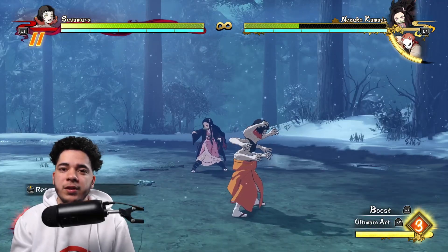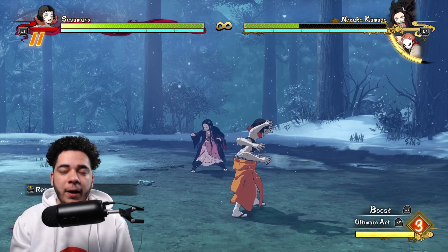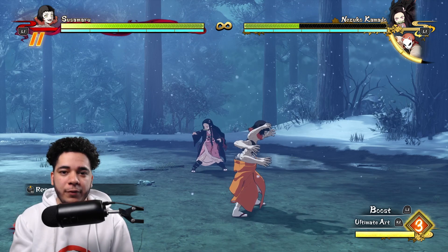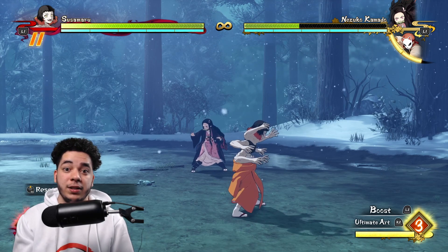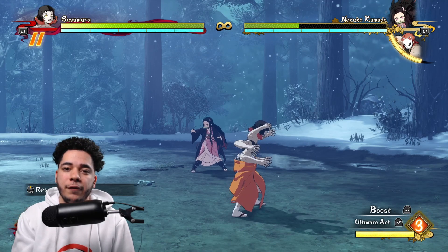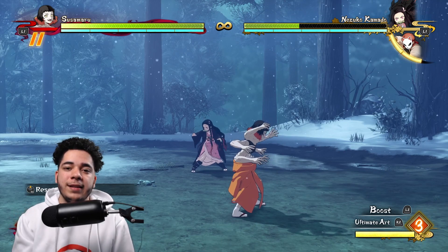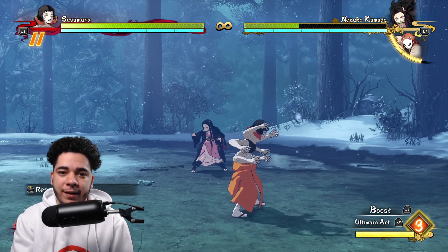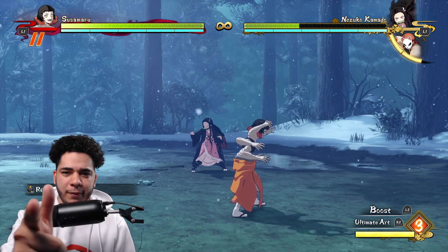Just playing around with Susumaru for a little bit, I've been able to do combos with that ultimate art ability to do that much damage at level 3. Don't expect Susumaru to do that much damage because, like I said, she is a zoner, so I don't expect crazy damage — but I do like what she can do for now. I can't wait to see what other combos I come up with in the next video, so make sure you guys hit that subscribe button and post notification bell so you don't miss any of my Demon Slayer content. As always, Meziko-chan, stay wavy.